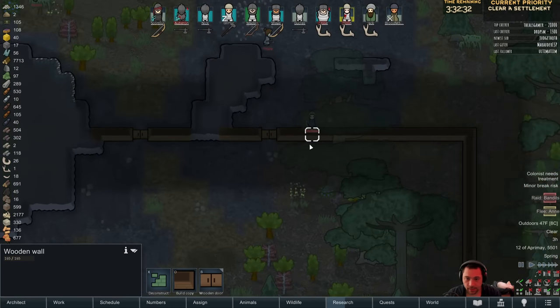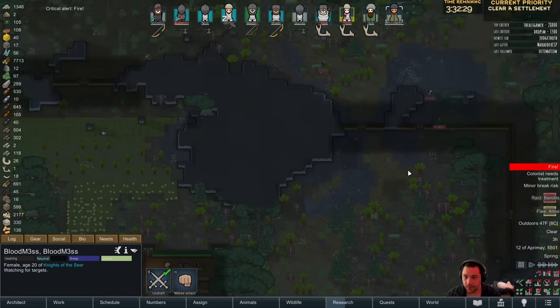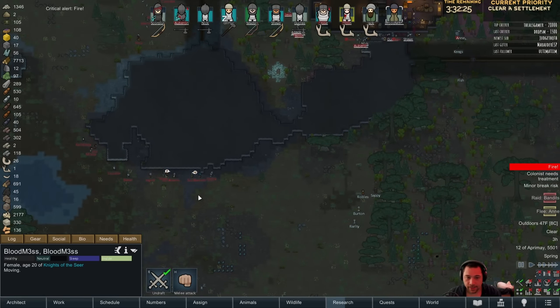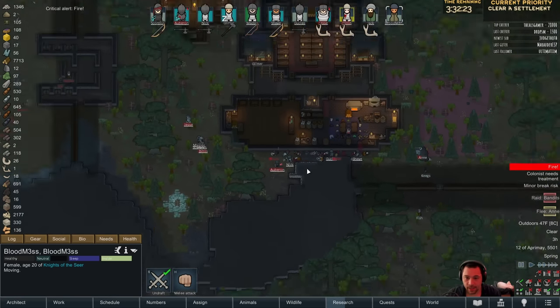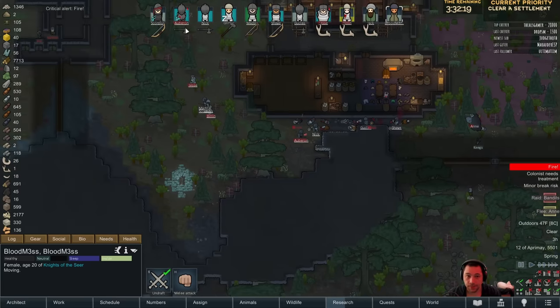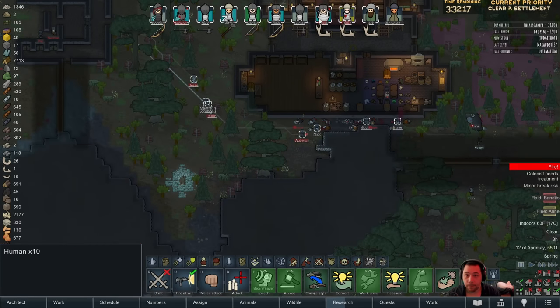These guys are probably going to be setting fire to the walls back here too. Yep, they are. So Bloodmess, you have a bit of a mess back there to deal with. This group is actually not coming to the front gate. They are going to the hole that was bored through in the wall. So, pivot.